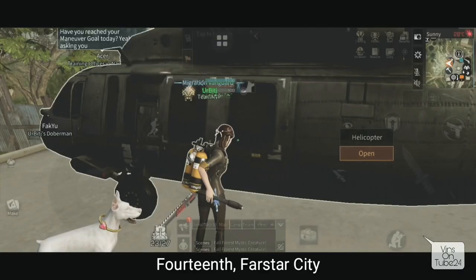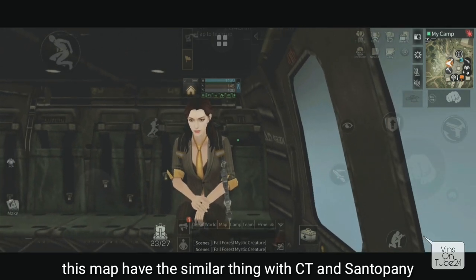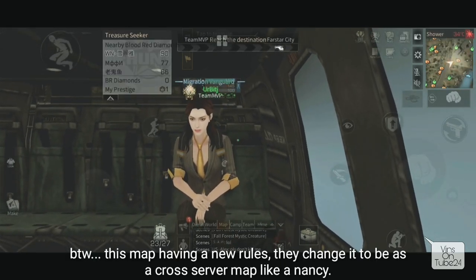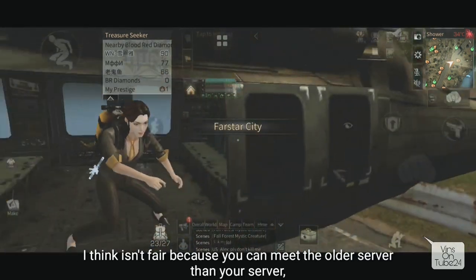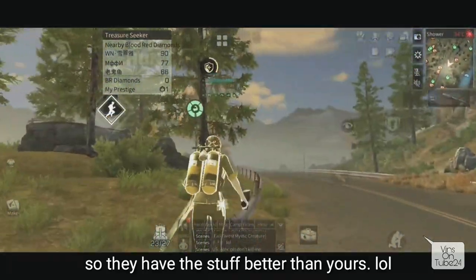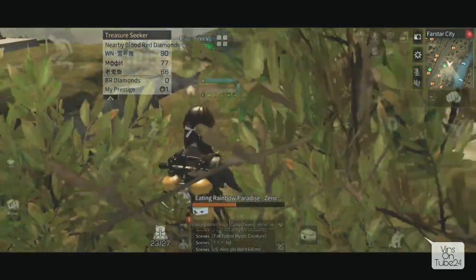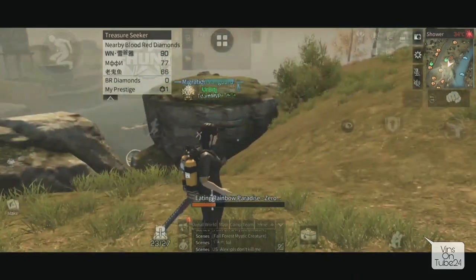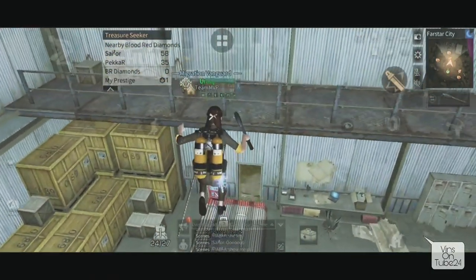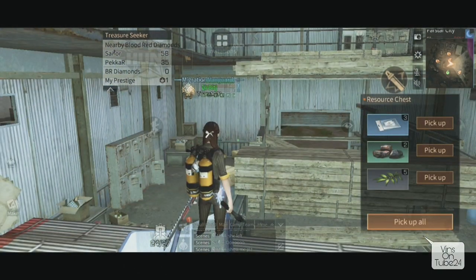Prepare your weapons, soldiers - we're entering The New Farstar City! This is cross-server, so I often meet players with higher levels than me. You can also get formula shards here. Same requirement as previous maps - bring a key. Explore the entire Farstar City map carefully. I'll skip ahead in the video - here's the box, it has a lock on it. We'll open it... and we got 3 formula shards!